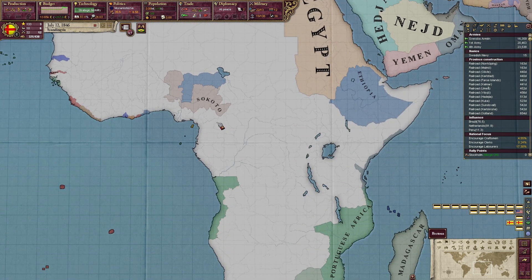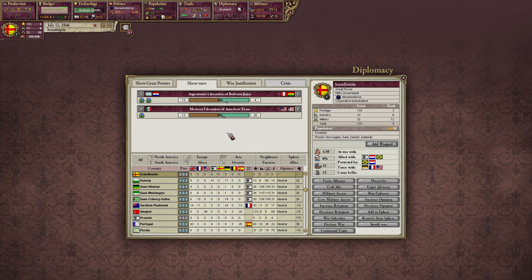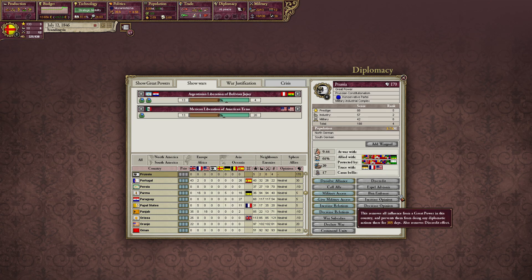I think that's going to be Sokoto again. Brazil — yes, we also want your alliance. You are in my sphere of influence. We are still allied with you, right? Yep, we are. Perfect.